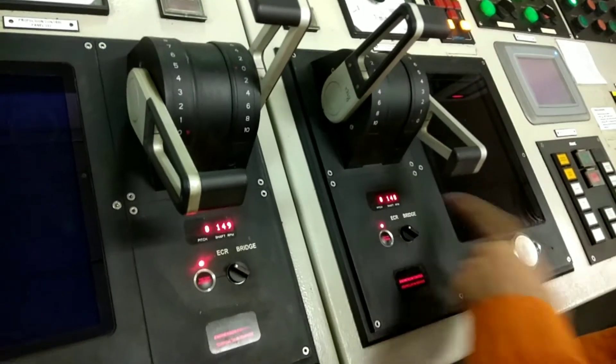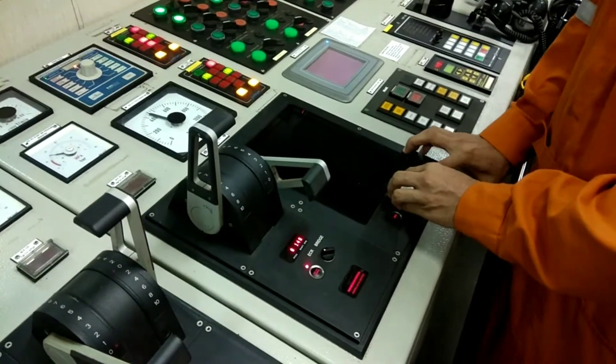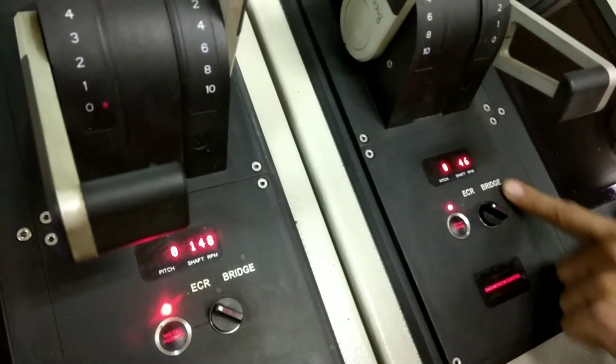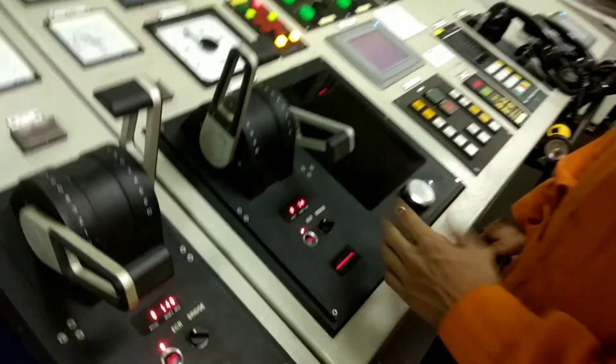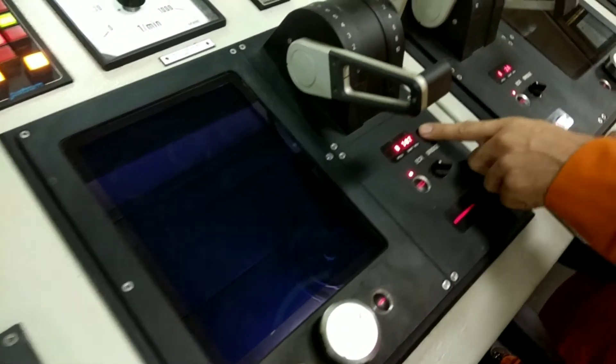Now I am going to de-clutch the propellant from both angles, starting from both sides. You can see the RPM is coming down for the port side. The same I will do for the starboard side — it is also the same.